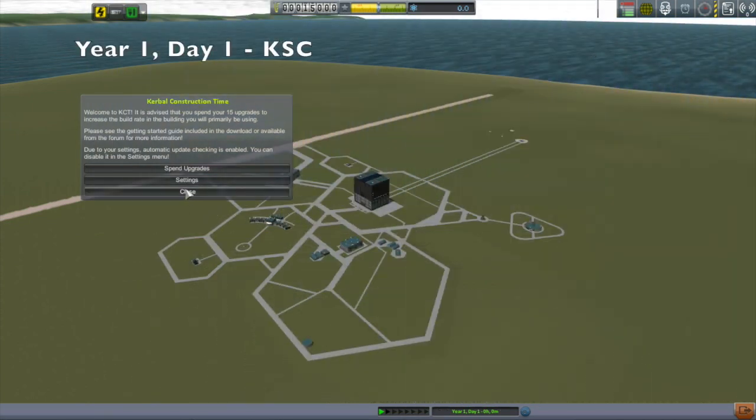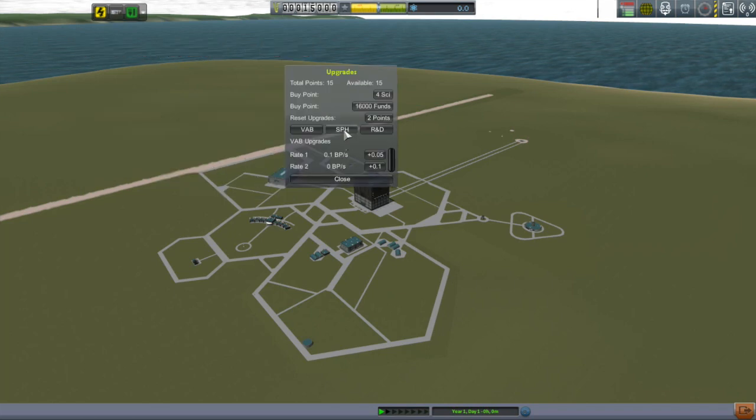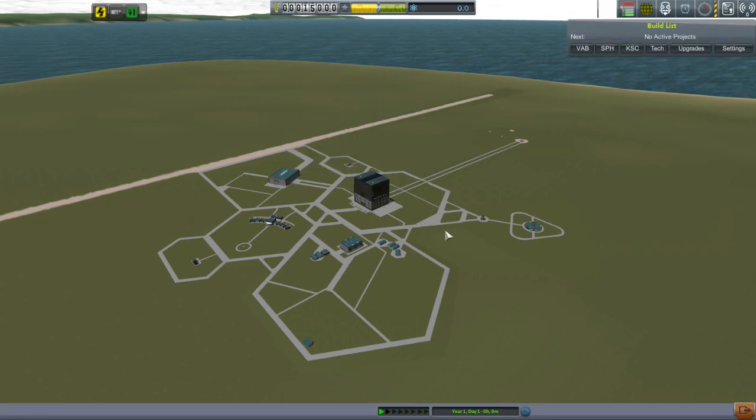One of the mods I want to talk about right away is Kerbal Construction Time, because it pretty much impacts everything I do. What it does is add a time component to all your builds so that things don't get built instantly. It gives you build points you can put towards improving various things. I'm going to put almost all of these into the vehicle assembly building, with a couple towards the space plane hangar.